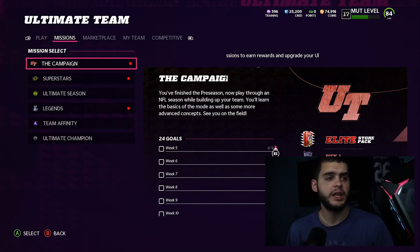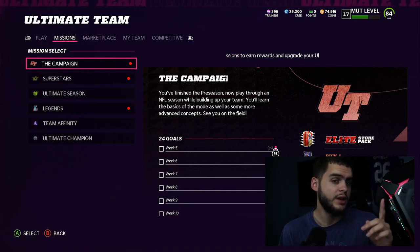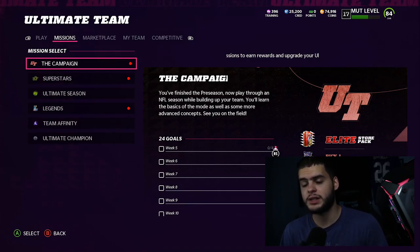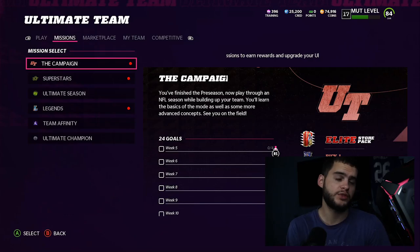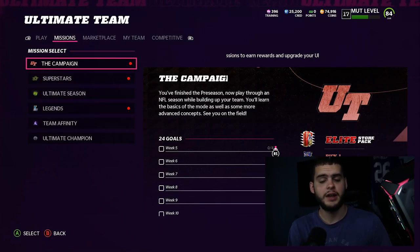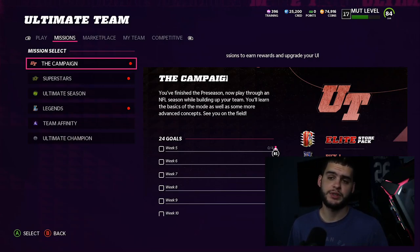Before we get into the video, make sure to go down below, hit that subscribe button, turn on the notification bell, give this video a big thumbs up. Today's Poodle Squad shoutout goes out to Schmitty — thanks so much for showing support each and every day. If you need coins, head down to Mutt Reserve and use code POODLE at checkout for 15% off your order.